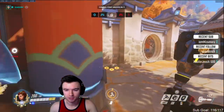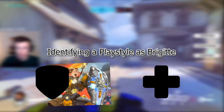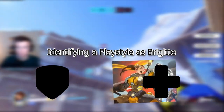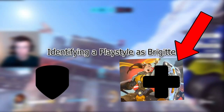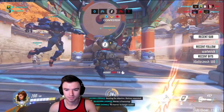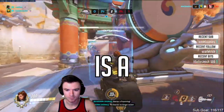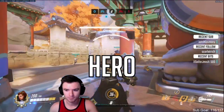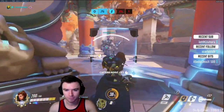In my ultimate guide to Brigitte, I said that there are two ways to play Brig — you can either walk with your tank or your other support. While in Double Bubble, you should only be walking with your other support 90% of the time and not with tanks. Remember that Brig is a defensive hero and you should be playing around corners and hard cover instead of going aggressive on anything.